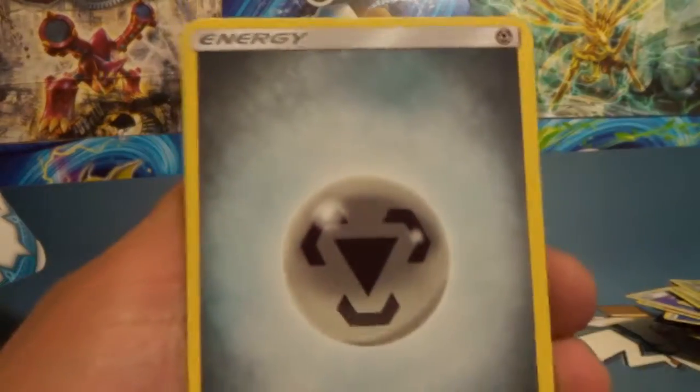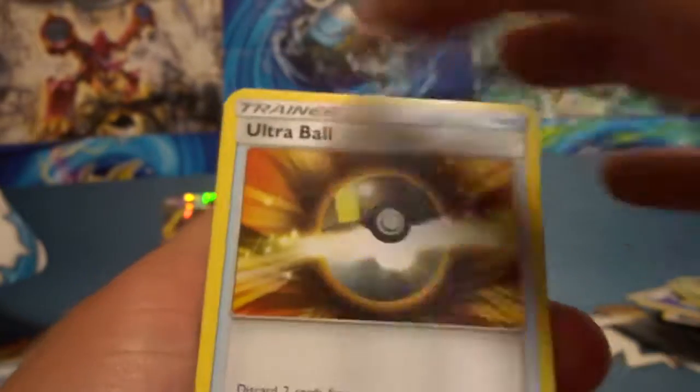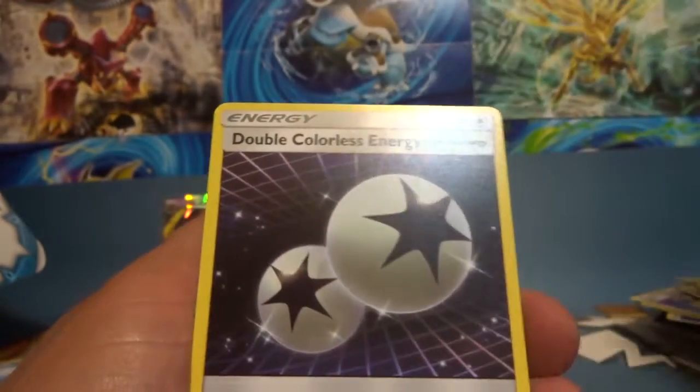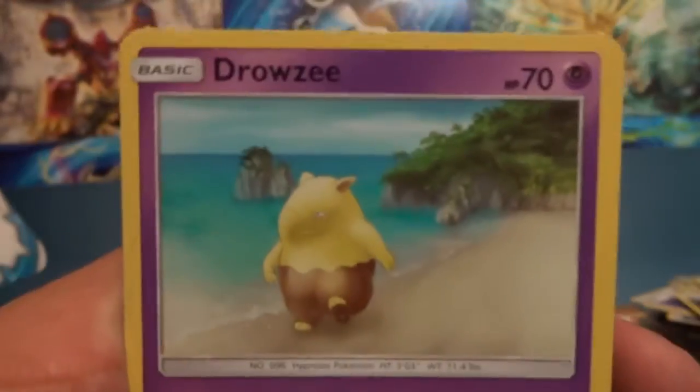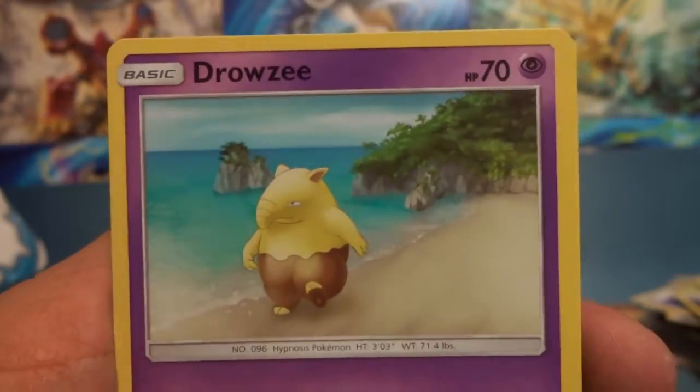We've got four more packs including this one. Ultra Ball — nice. Double Colorless — nice, need those. Drowzee — I don't know what it is about this one but it looks so huge on that beach.